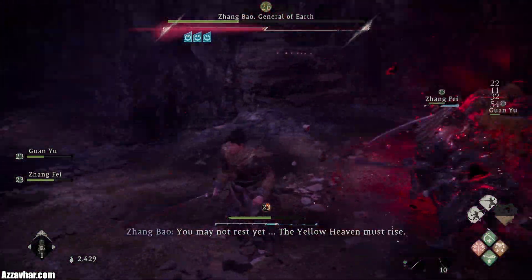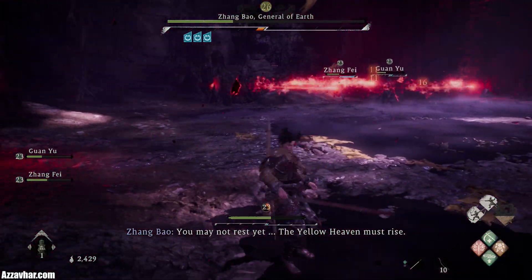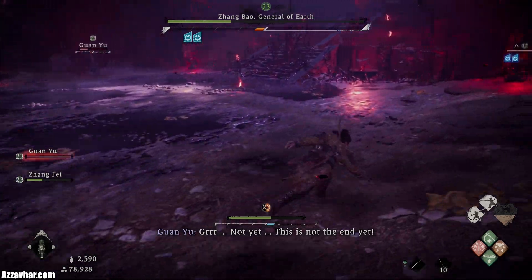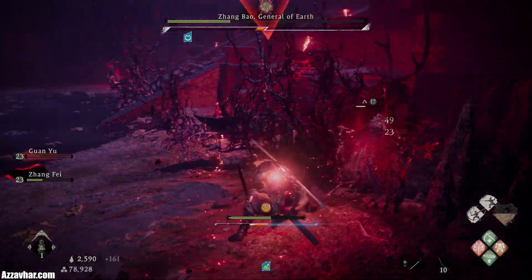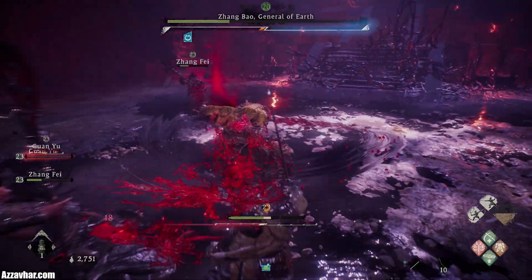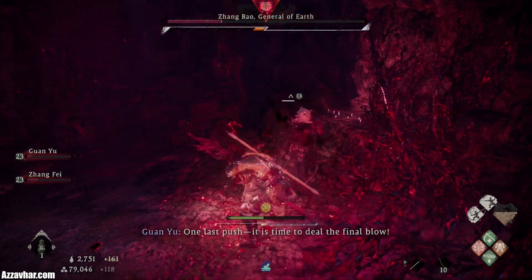Roughly around half health he'll summon some adds. Sometimes it's a good idea to have your camera locked off, or at least have the boss on screen, because he tries to grab you with a critical attack. And obviously if you're not looking it's quite easy for him to grab you. So head over to those adds and take those out.